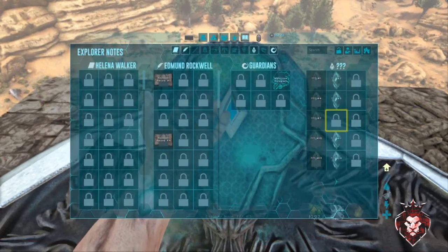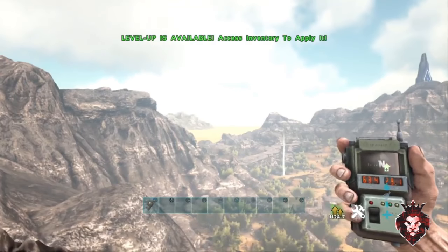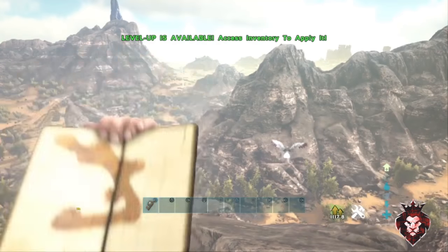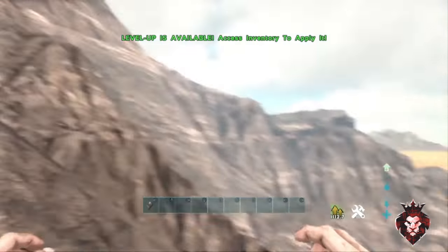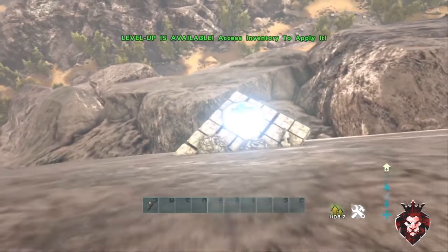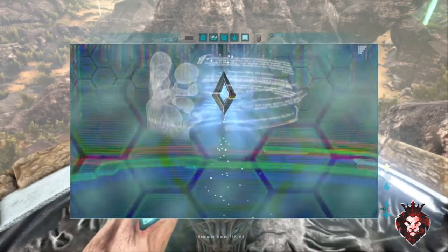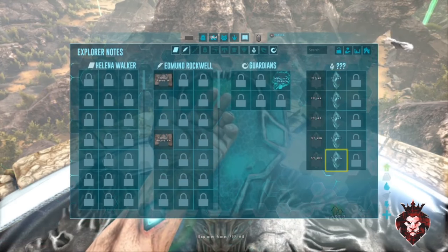Now we only need one more on this map and then we move on to Aberration. For this last one, you're going to want to come to coordinates 63, 29 — right here on the map. It's out here in the mountains. You can slide down and be fine — actually, that might kill you, never mind. It's right here. Now we have all five, moving on to Aberration.